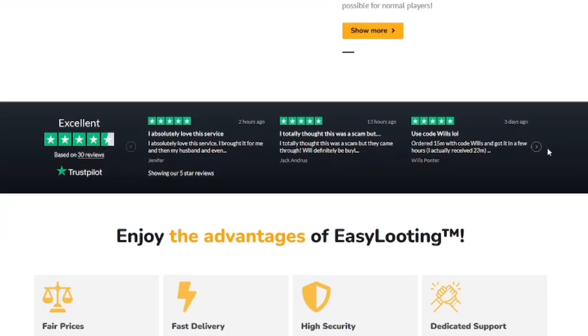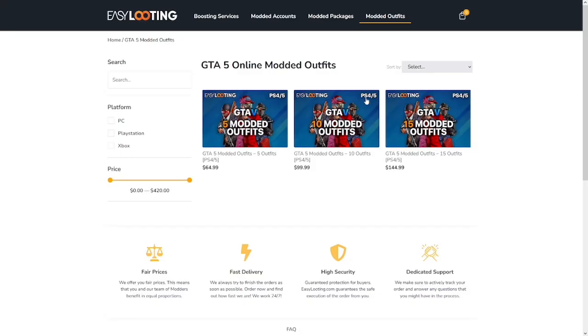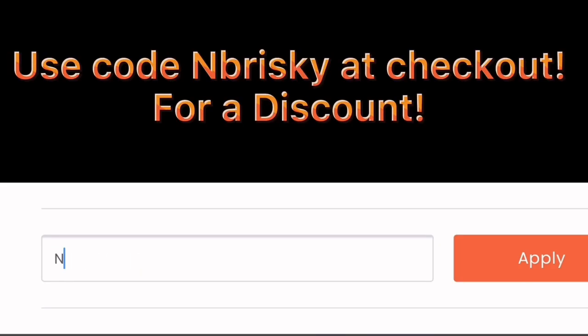You can see reviews on Trustpilot.com, and any of your questions can be answered on the website. Make sure to use code NBRISKY at checkout for a discount.